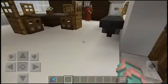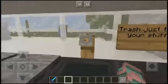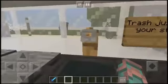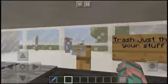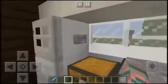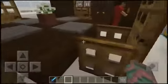On the right you have the kitchen. It has a little sink - this is a tripwire hook - then you have a cauldron and a hopper which acts like a trash can. A faucet - there we go, a faucet. And then this is the fridge, pretty simple fridge, and you got your chest in here though there's nothing in it.